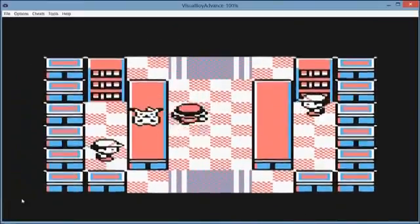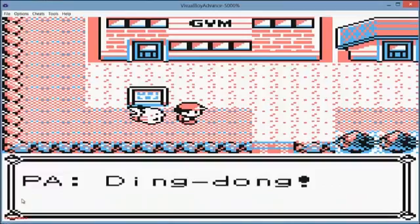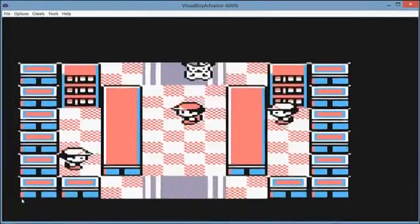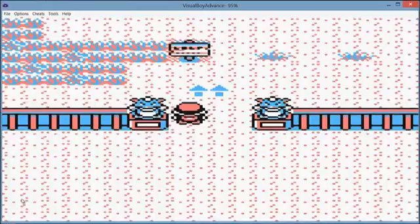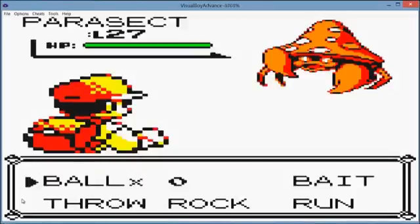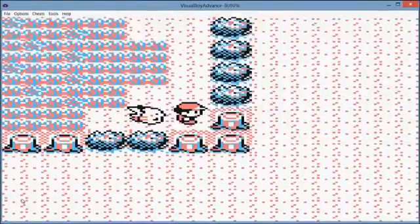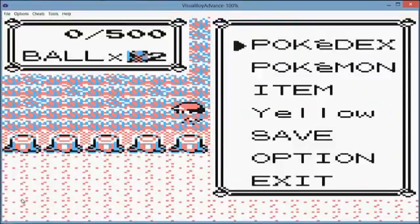So what I'm gonna do is go back into the Safari Zone. As you can see, I have zero balls. But I can still throw these balls at Pokemon — and I caught a Parasect. I have zero steps left, and now I have Glitch Box 2 balls.